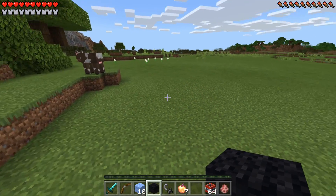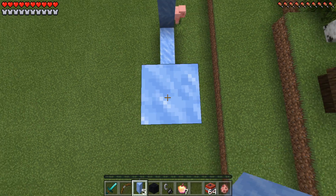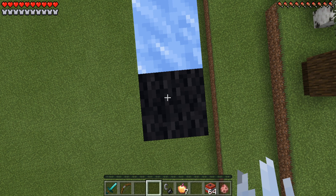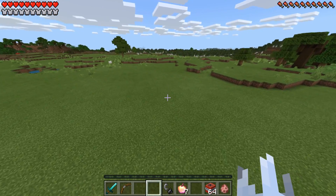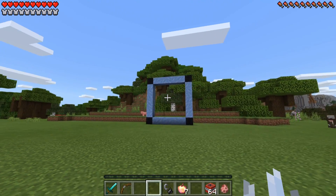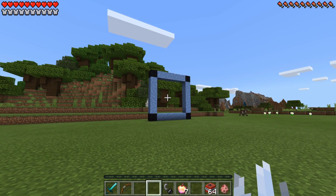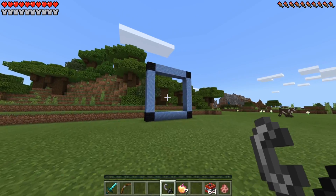Now you guys want to go ahead and place 5 pack dice on this side, and then 5 pack dice smack dab right in the middle, and then 1 black wool on the edge. Now you can just go ahead, run, and jump on down. Take a look at this absolutely amazing, beautiful, epic frame you have just created, guys. Now you just want to go ahead, whip out your flint and steel, and light this baby up.